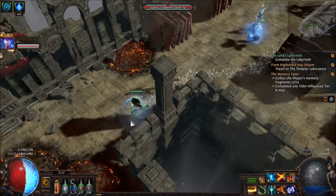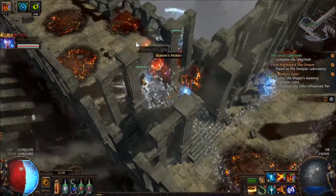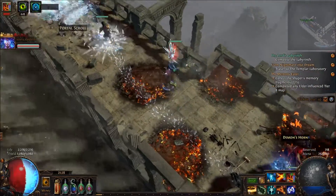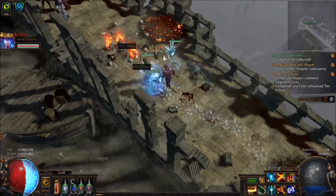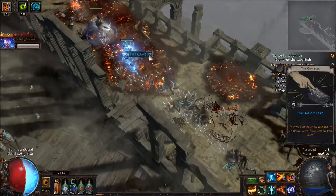I'm that guy who sells scrolls of wisdom — like 200 of them for a chaos orb. That's me. Wow, that's a lot of masks. The mask is a gambler.